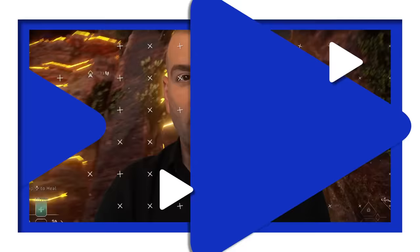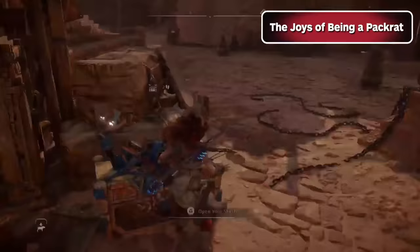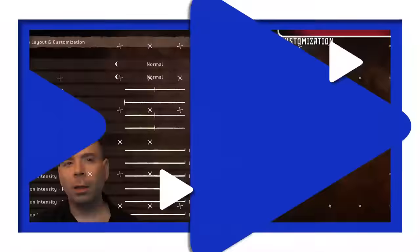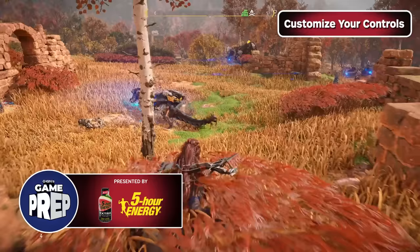Those are our picks for the best side content to dig into first in Forbidden West, but there are a few other things you should know. One of the great changes from the first game is that any items you pick up that won't fit in your satchel are automatically transferred to your stash back at settlements. So be sure to do a bunch of scrounging early on and make liberal use of that take-all button — you can never have too many medicinal berries or random lengths of wire. Forbidden West also has a bunch of great accessibility options and lets you completely customize your controller's button layout. It's a good idea to spend some time with the default controls, then experiment with changes that might work better for you.